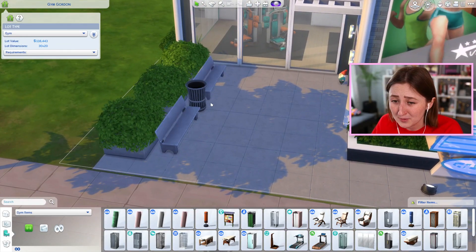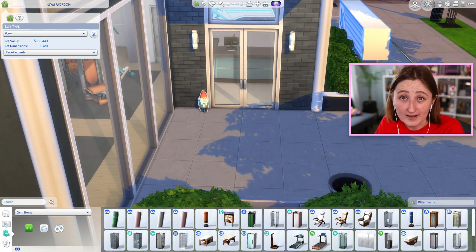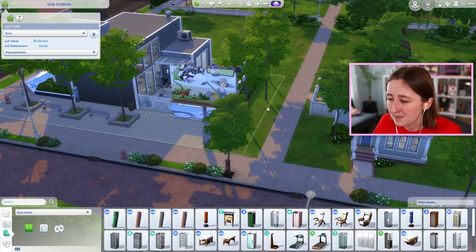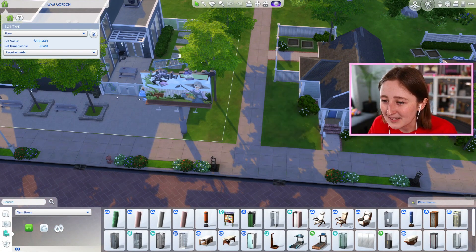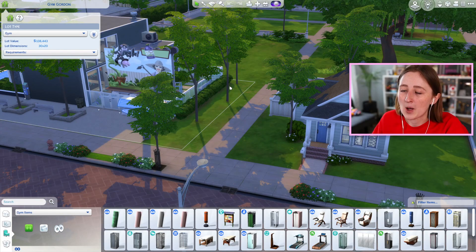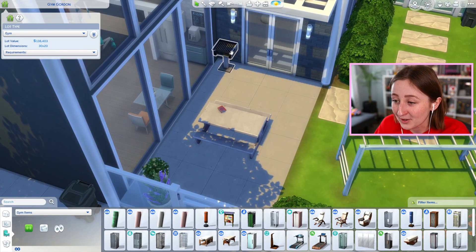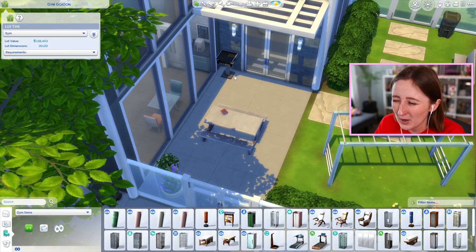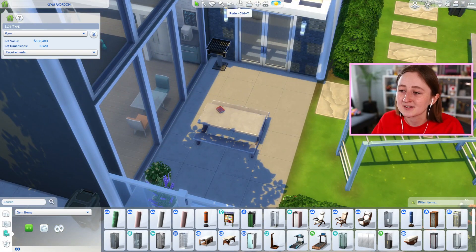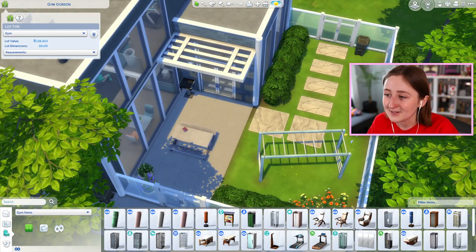On the outside it's pretty simple — there's some benches, a trash can, and I did put a gnome by the front door in honor of Gordon. On the side of the build there's some trees, more seating, a couple of billboards I found in debug, and some landscaping behind the house to buffer between the lot and the nearby starter homes. The back has a little patio table and a grill — people on stream asked why there'd be a grill at a gym, but it's your Sims coming here and they might need to eat. If you're playing Rags to Riches, you can sleep on the bench, eat, have your kids do homework, and shower — this has basically all you need.